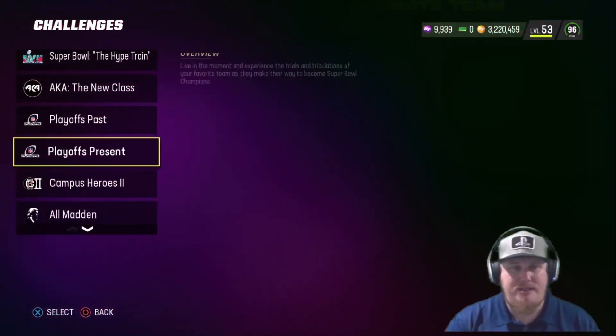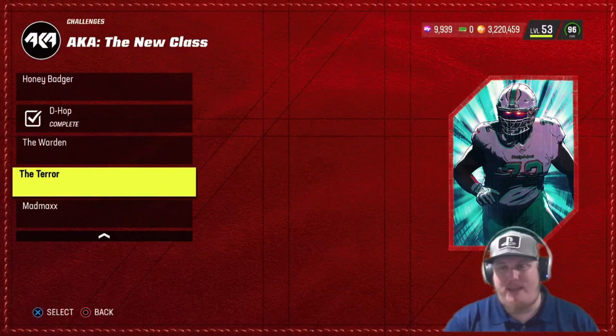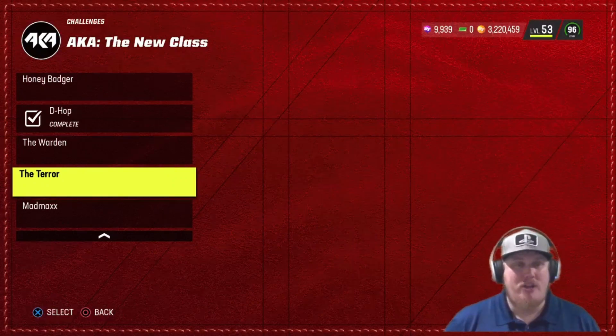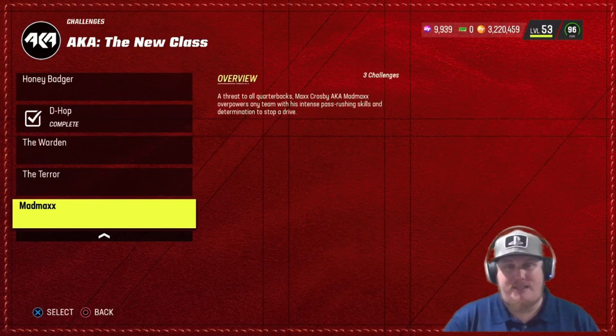We also have two other players dropping with this AKA release — one offensive and one defensive. First up on offense is Teron Armstead, left tackle for the Miami Dolphins. He's going to be our first offensive lineman with zero AP Edge Protector. He's got three 12-star challenges to earn some rewards — make sure you guys are knocking out these challenges if you need those 89 overall players to build up these massive cards.